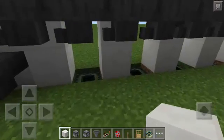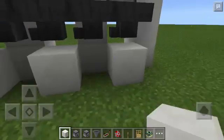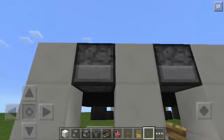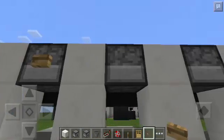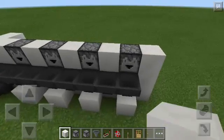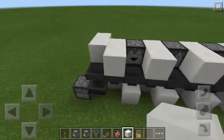There you go. And then I will put here a Block of Quartz, also here, and here. And then I will sneak again and put a Button at the back of the Dropper, just like that. Also the 3 more Droppers. There you go. And then here at the back I will put a Block of Quartz here, also here, and then here.